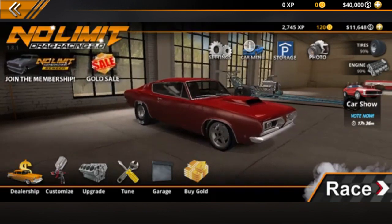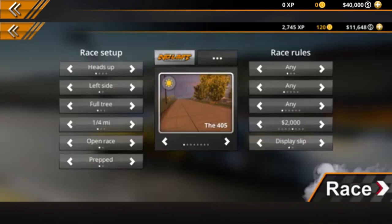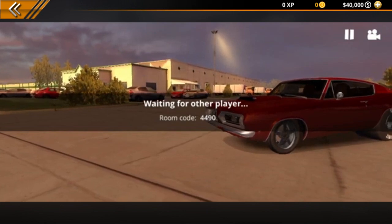So what you do is just come here to race, multiplayer, and then host. Pretty much you can just stick with whatever you want, however much money you have — I have $10,000, which is the highest you can go — and we'll change it to private race. And now it says waiting for other player.